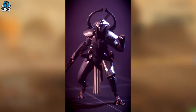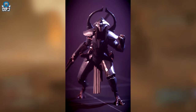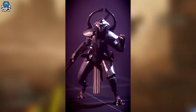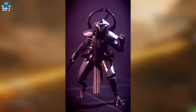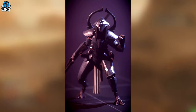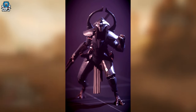Next we have an Illuminate enemy labeled as the Guy. He has a staff and can drop it, uppercut, do an overhead slash, dodge, aim and fire the staff, call for reinforcements upon spotting a Diver, pray, guard, and teleport — though that may be used for how they spawn in.